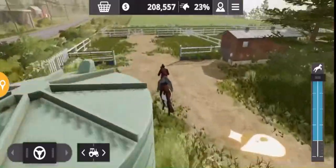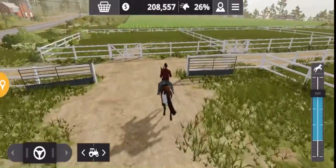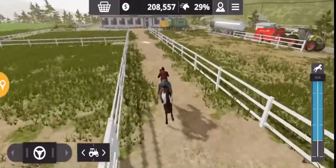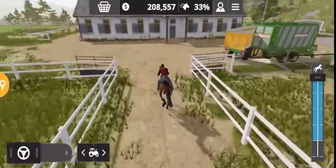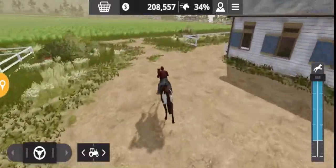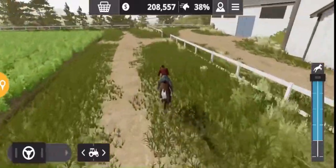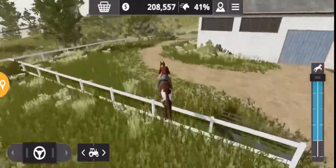You can go and explore or just do it close to where you are. If you want to jump over any fences, you need to be going at either three-quarter speed or full speed and then click the jump button on the top of the speed bar — that will allow you to jump over the fence.